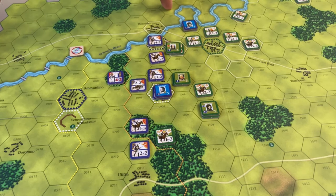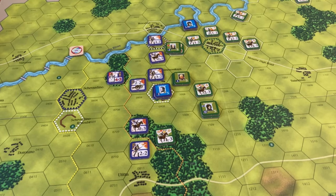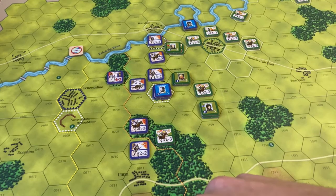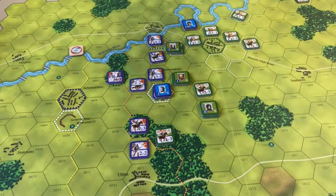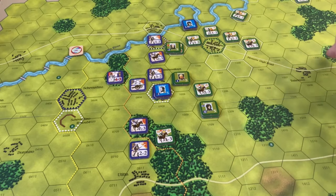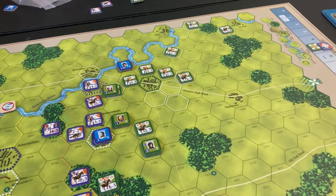A few corps can still be activated. Because a French unit occupied the Great Redoubt, everybody here can move. The only ones that haven't been activated are Barclay's Cavalry, the 3rd Infantry Corps up here, and the Cossacks. Not affecting this turn, but everyone is now released.